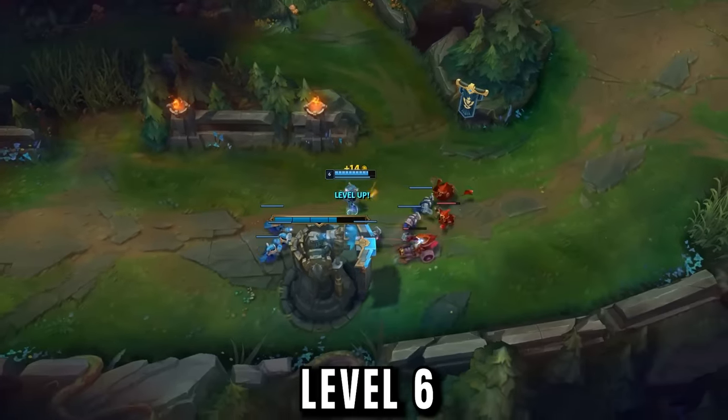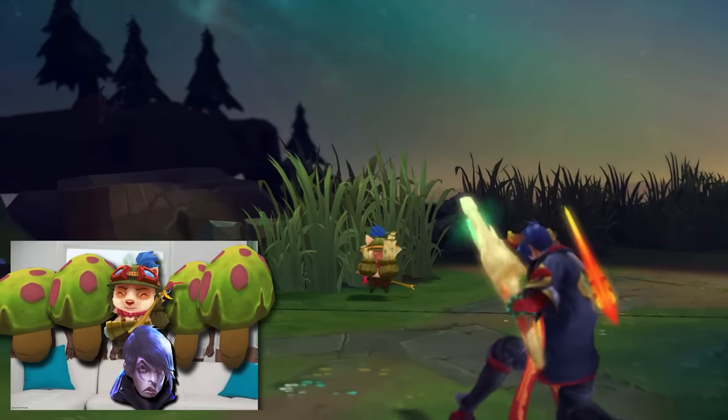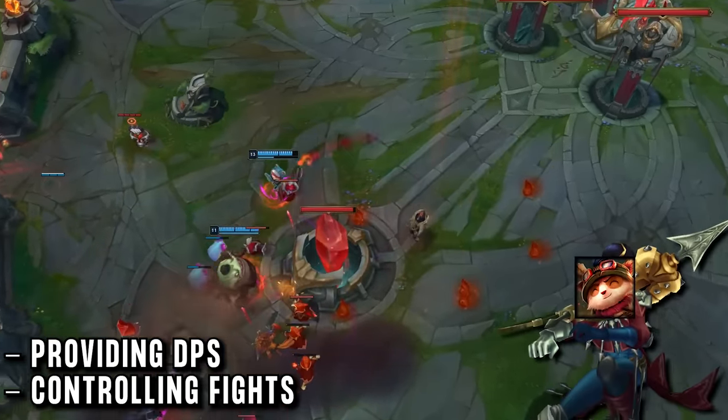Then at level 6 with some special new bot lane shroom placements, he finds surprising kills every game on unsuspecting AD carries. Then by mid game, Teemo's everywhere, controlling fights and providing the DPS his team needs to win them.